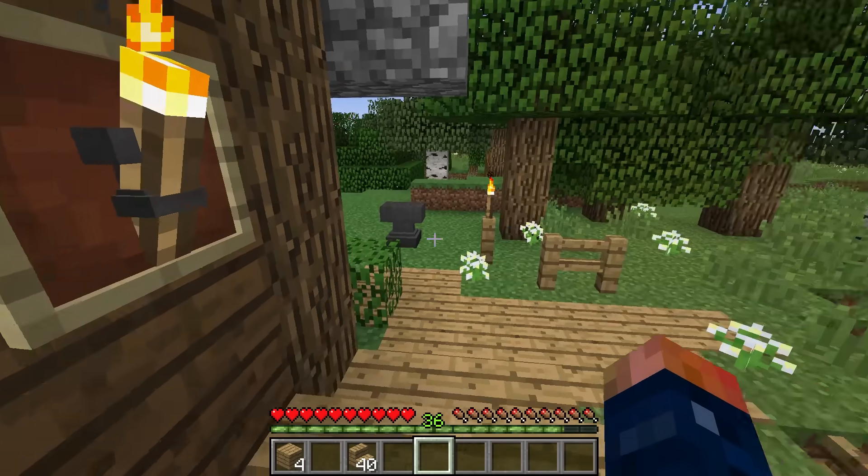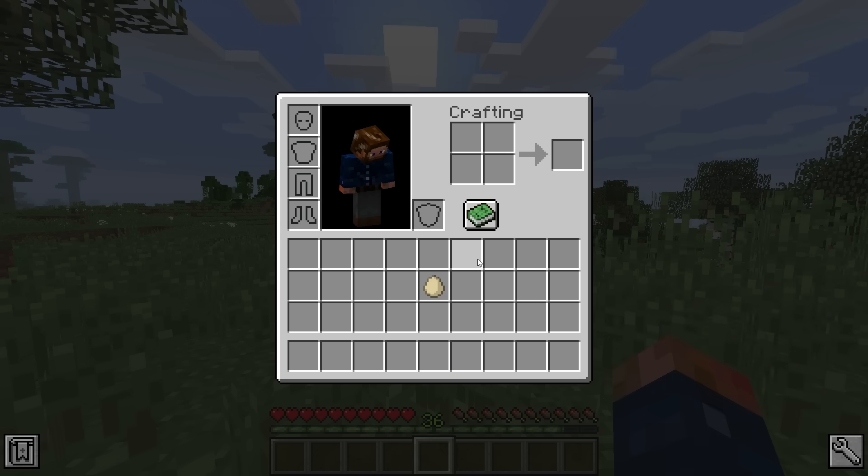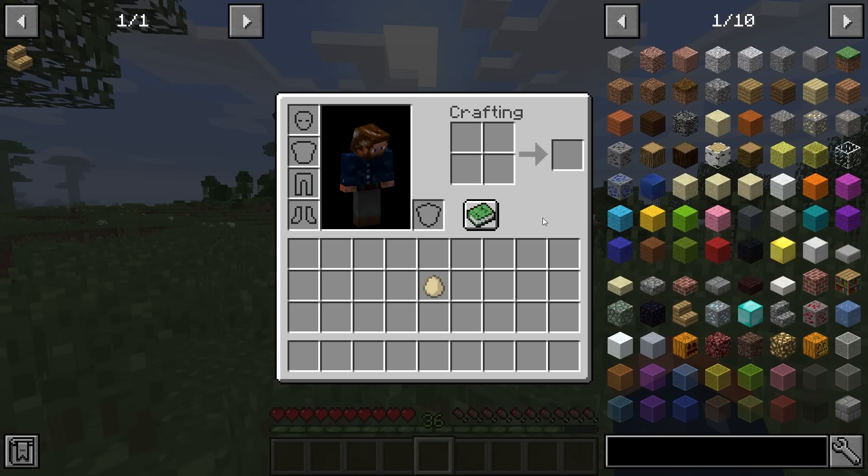You can hit Ctrl+O to completely remove JEI from your screen if you just want to play Minecraft normally. You'll still have your tabs, but it won't interfere with your display. Some mods might get in the way, so Ctrl+O on your keyboard will toggle JEI on and off.